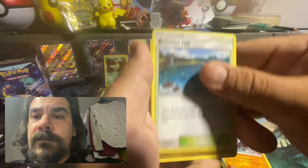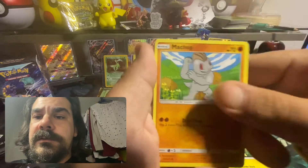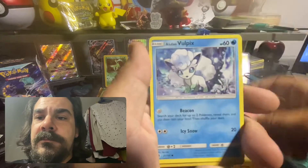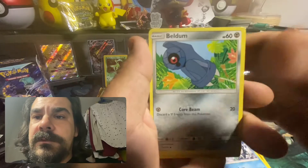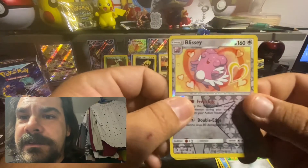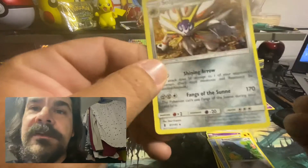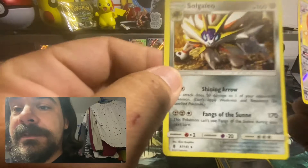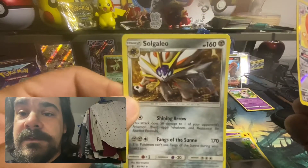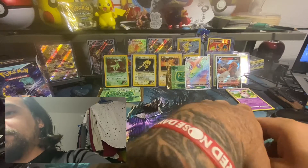I don't plan any bonus content this time, I'm just kind of low on... hey, a Blissey! That's a really really beautiful card. And a Solgalio non-holographic — that's really sick. Both of those cards are incredible and beautiful.